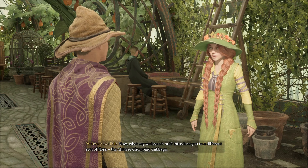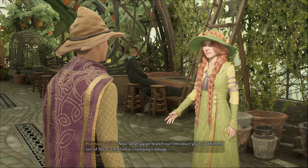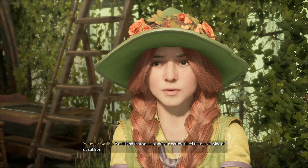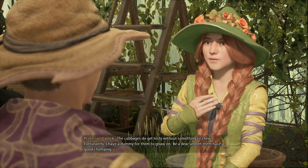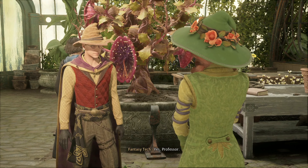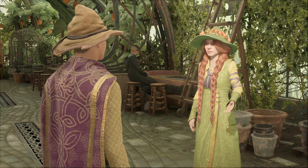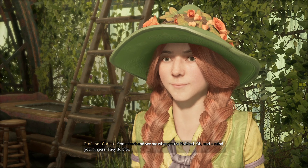Now, what say we branch out? Introduce you to a different sort of flora — the Chinese chomping cabbage. You'll find that some plants are better suited to uses outside of a cauldron. The cabbages do get testy without something to chew. Fortunately, I have a dummy for them to gnaw on. Be a dear and let them have a good chomping. They're in the other greenhouse — just at the end of the footbridge leading out of this room. Your classmate, Mr. Pruitt, has kindly offered to accompany you. Come back and see me when you're finished. And mind your fingers — they do bite.